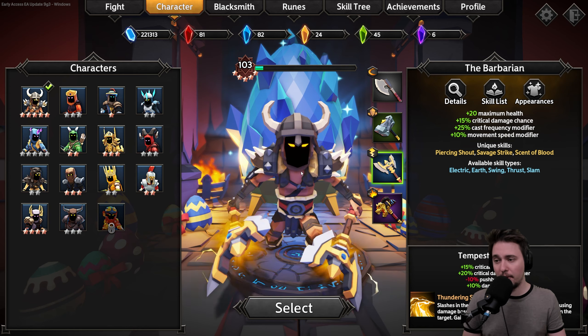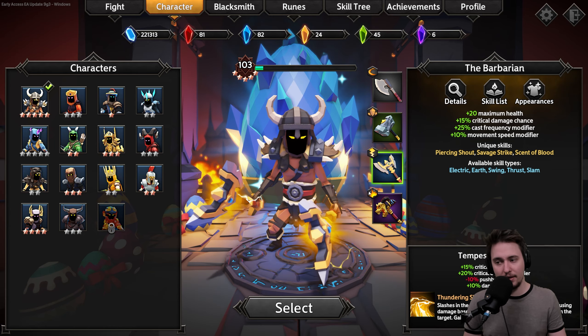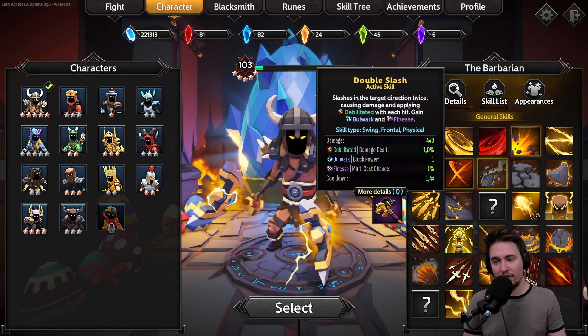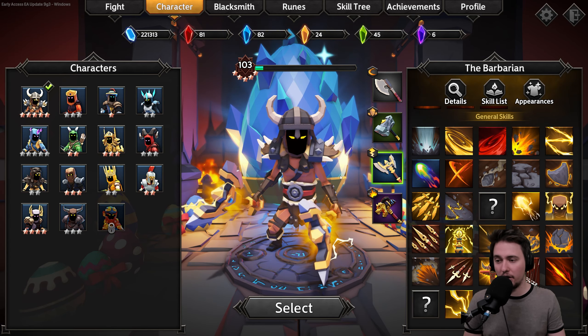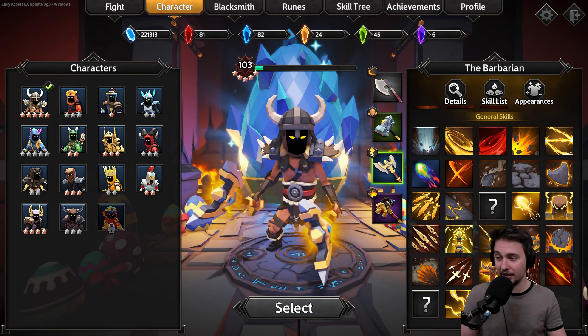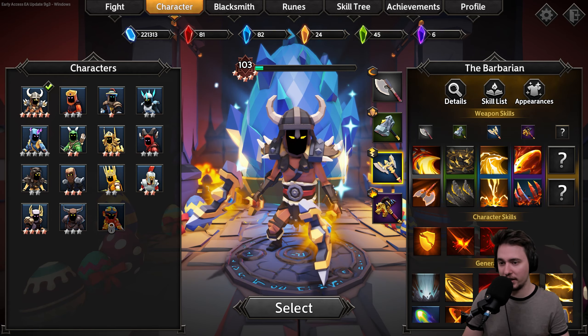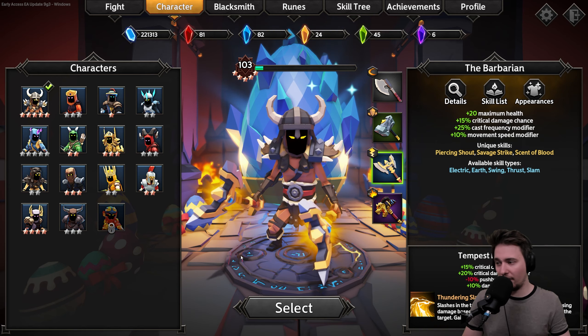We will be playing as Barbarian. You can switch between weapons, and what they changed is that each weapon is focused on a different kind of element or set of skills. If you go to the skills, there are like 300 skills or something — so many possibilities. We will go with lightning and focus on that.